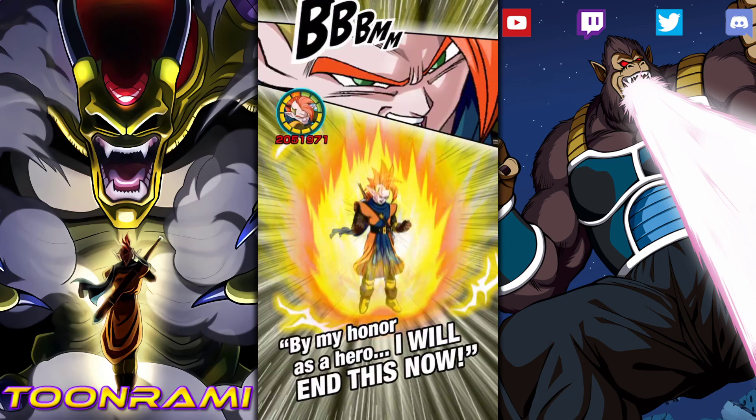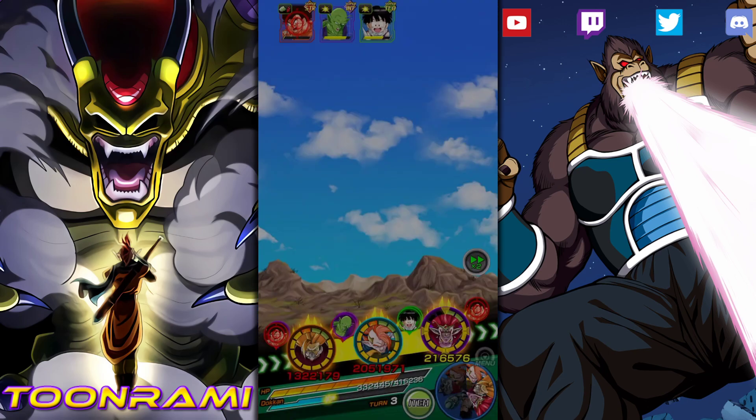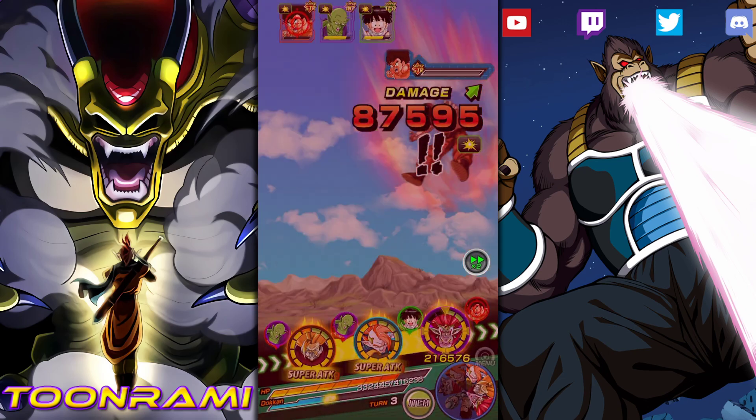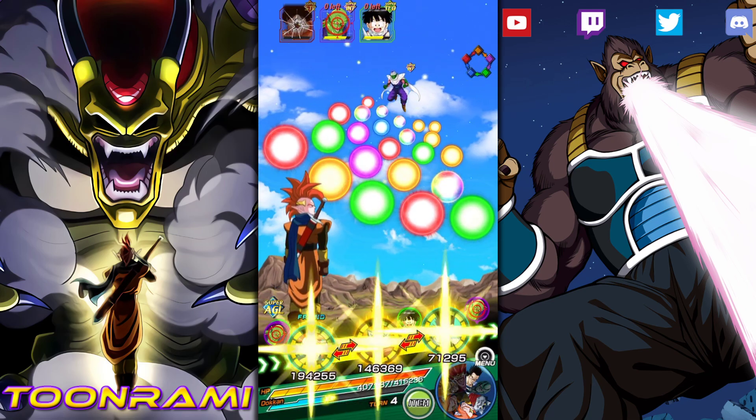They're all stunned again, so that attack on the STR was a waste. This should kill him. He's dead — Demigra killing him. Goku's dead. Now we can have Bergamo actually stack.